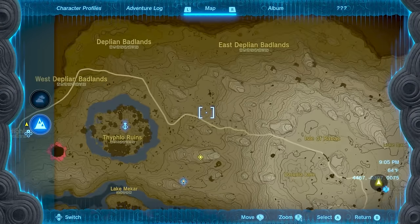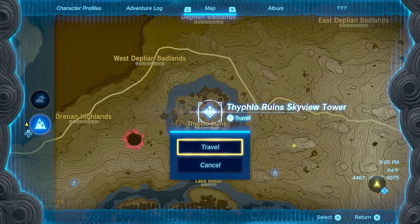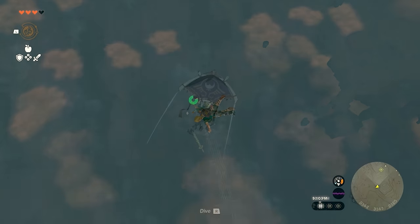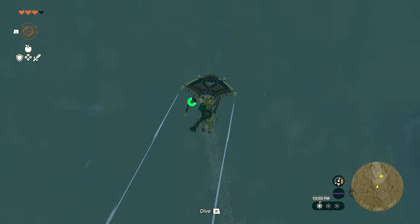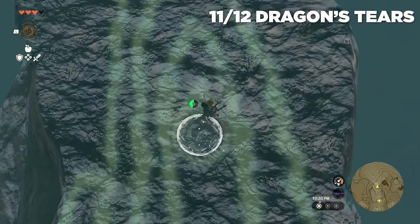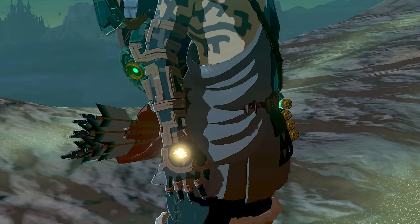Geoglyph 11 is super easy to get to if you've unlocked the Typhlo Ruins Skyview Tower. Head over there, launch from it, and you immediately spot the sword shape — this is just west of Death Mountain. The Geoglyph is super easy to spot. Go all the way up to the tip and collect the Dragon Tier to watch the final cutscene before unlocking the 12th Dragon Tier.